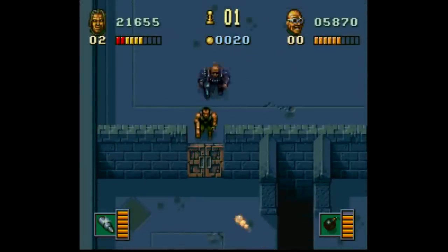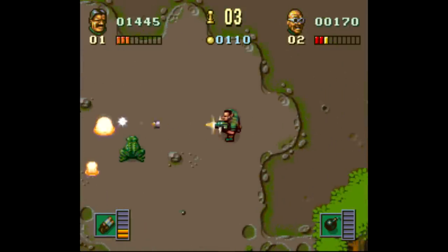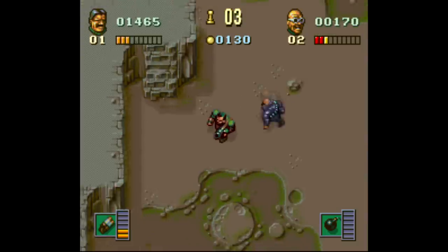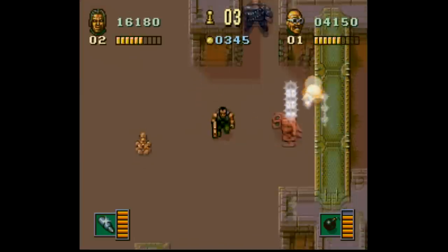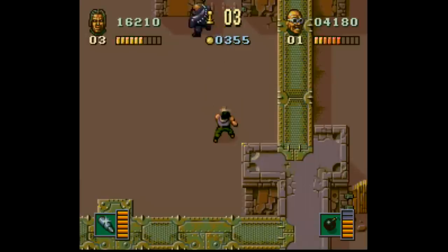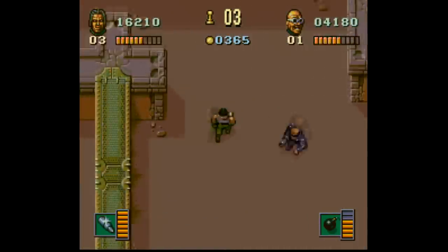Yet another thing that stands out about this one is the opportunity to buy upgrades after each world. You collect coins for each enemy you defeat, and enemies respawn constantly, so you can really load up on cash here, depending on the length of your attention span. Once you've got some money, you can buy health, speed, skill, or a number of special abilities like bombs, health, mines, stat boosts, and even a map so you can see the entire area. Also, if your henchman died in combat, you can spend 500 coins here to bring them back.